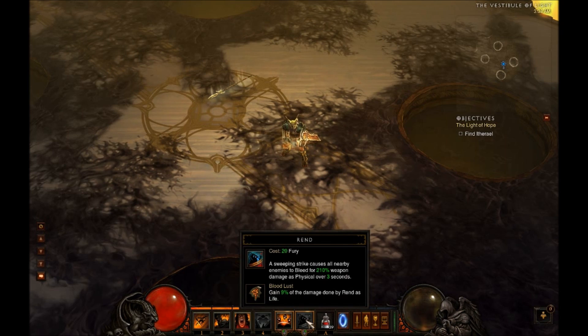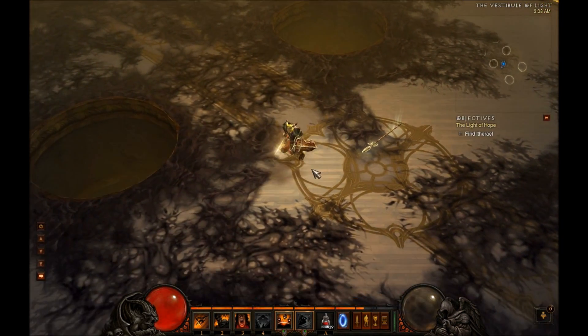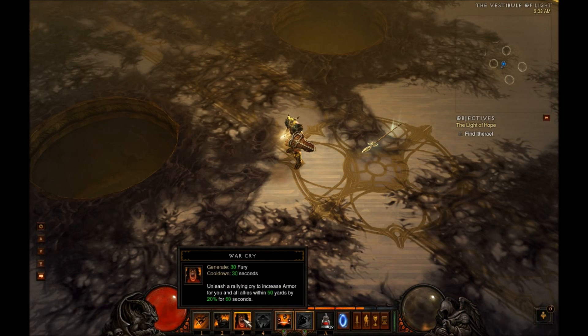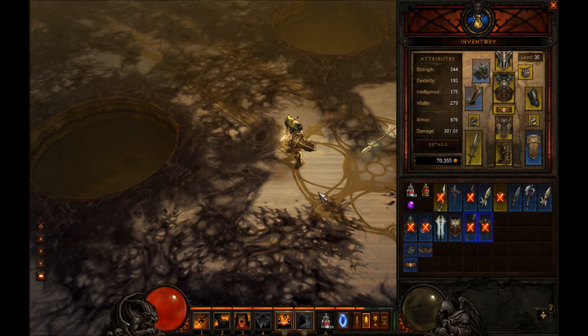This character build is pretty much an AOE tank. I like to attack a whole bunch of things, draw enemies to me so they're not attacking my allies, keep myself healed, and keep my defense up with War Cry.